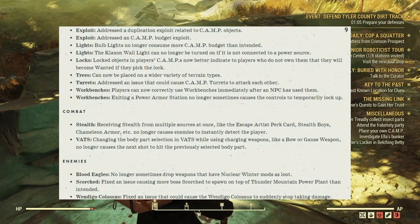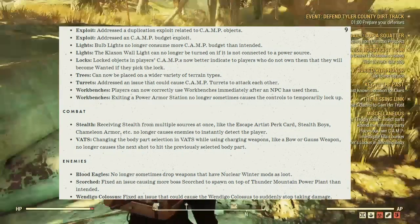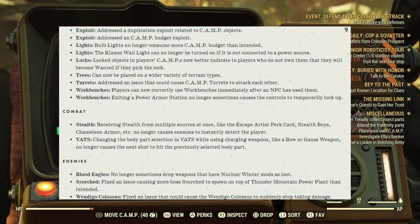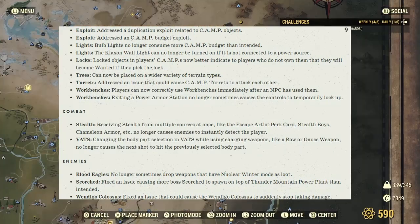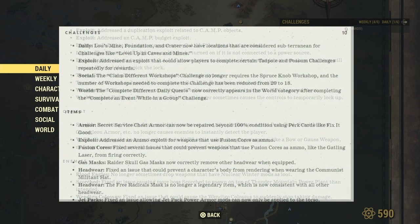Enemies — Blood Eagles no longer sometimes drop weapons that have Nuclear Winter mods as loot. Fixed the issue causing more boss Scorched to spawn at the top of Thunder Mountain Power Plant than intended. Fixed the issue that could cause the Wendigo Colossus to suddenly stop taking damage.